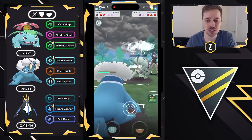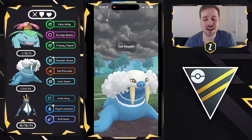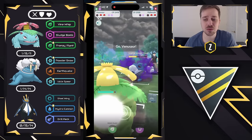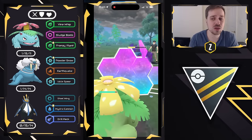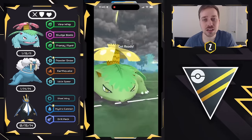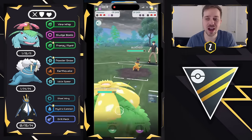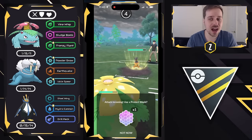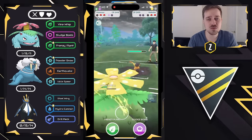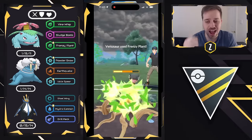We come in with Walrein and go for an aggressive farm down — Powder Snow gets a lot of energy since it's resisted by that Water typing. I'd much rather have a 2-to-1 shield advantage with Venusaur and Walrein than shield disadvantage with Poliwrath getting an aggressive farm down. We go for Earthquake, getting Shadow Poliwrath well below 50% HP. We get it below 50% and swap into Venusaur, getting hit with Icy Wind but the health is low enough to outpace. They actually swap in Heliolisk, which is a great situation — Venusaur resists Volt Switch and Frenzy Plant does so much damage. We need to watch out for Breaking Swipe.